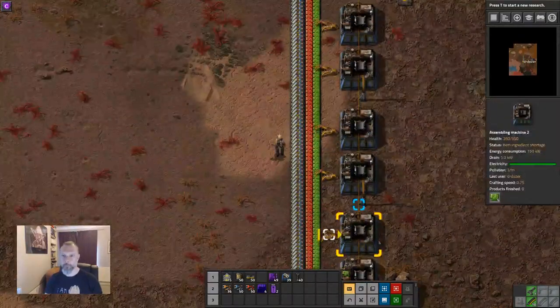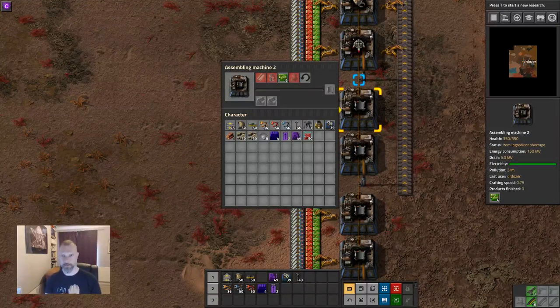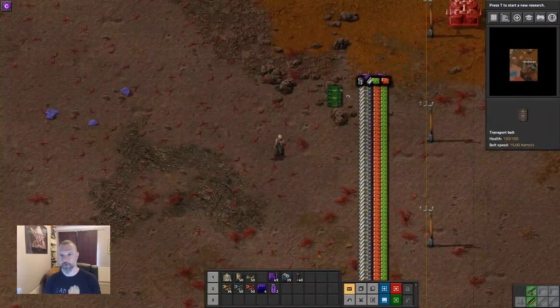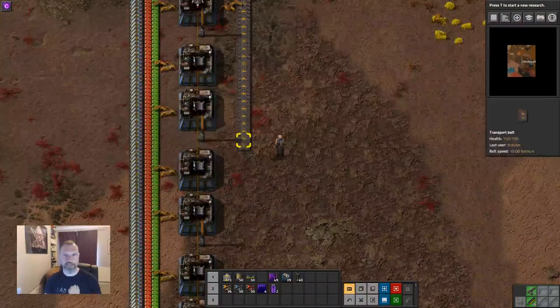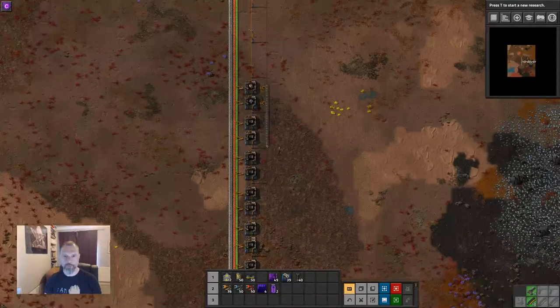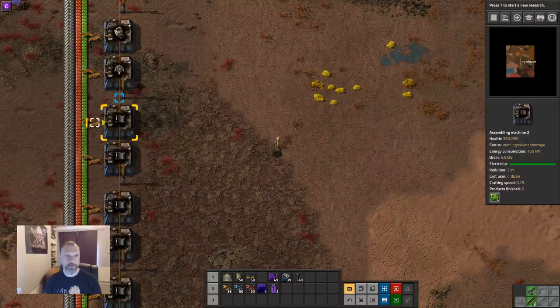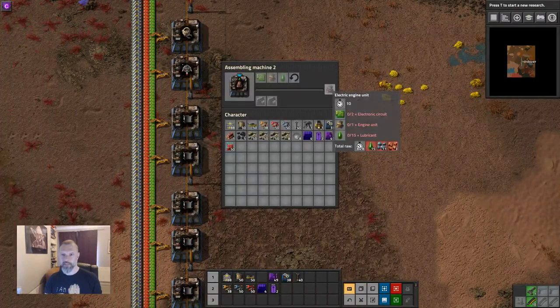These require electric engines. There's a possibility you have electric engines on your bus, in which case you'd just bring down a line of them. I'm going to assume that you don't and that you need to manufacture engines. Electric engines need green circuits, normal engines, and lubricant, and take 10 seconds to make. We have ten robot frame machines taking 20 seconds each, so we need five or six electric engine machines.